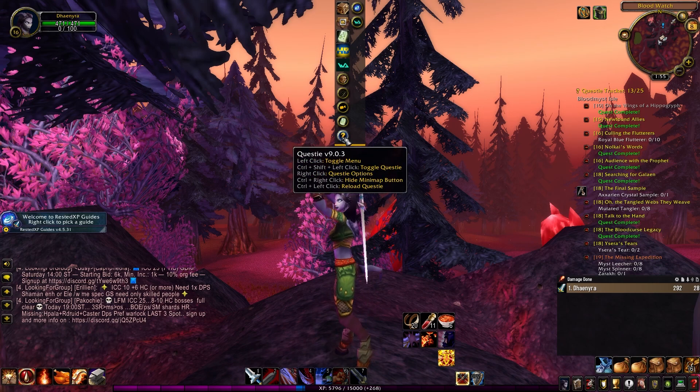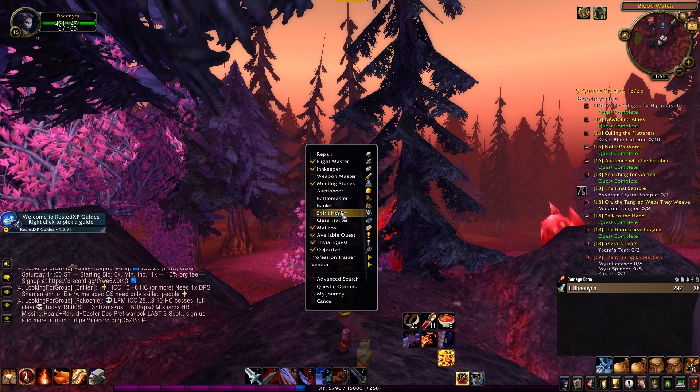If you go into the actual Questie menu, you'll see all of this information here. It shows you where the meeting stones are, the weapon masters, the auctioneer — it basically shows you where everything is in the game that the game itself doesn't show you. It's very useful and I would highly recommend this add-on if you're a new player, as it's going to help you out a ton.